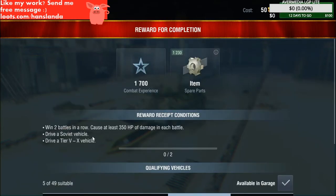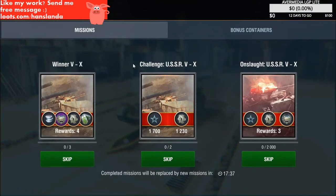The second one: win two battles in a row, cause at least 350 HP of damage in each battle, and drive a Soviet vehicle — 1,700 experience and 1,200 spare parts. Nice.